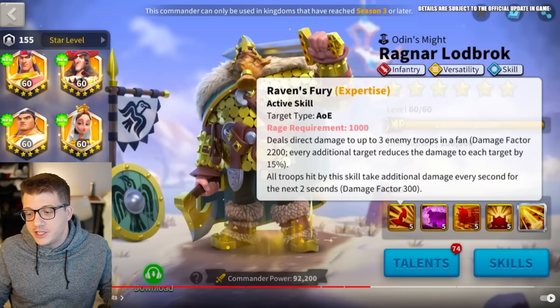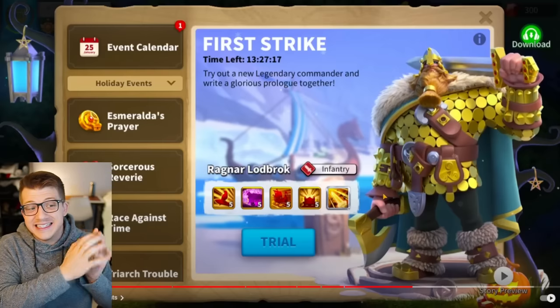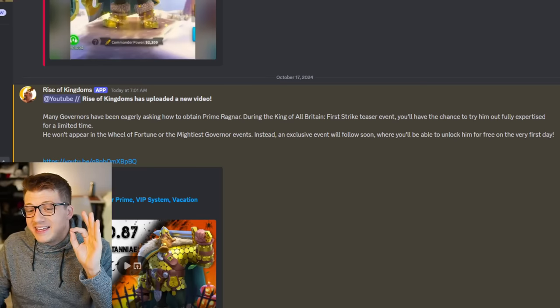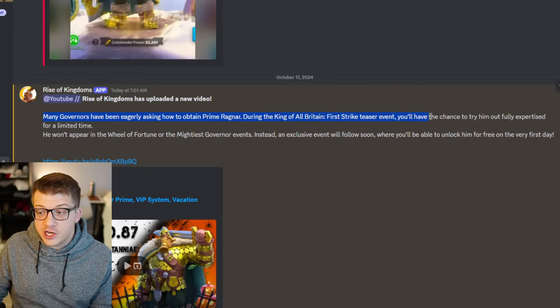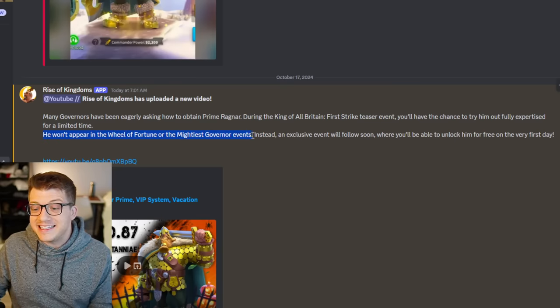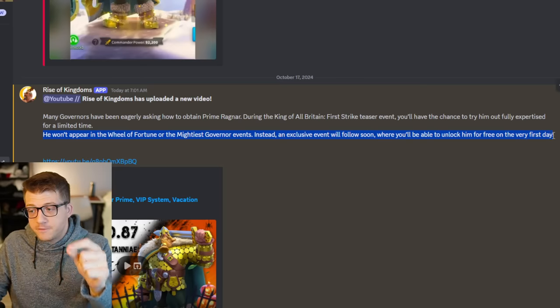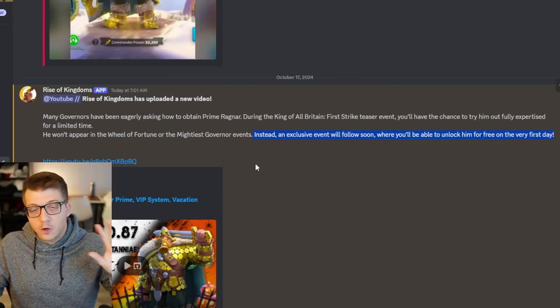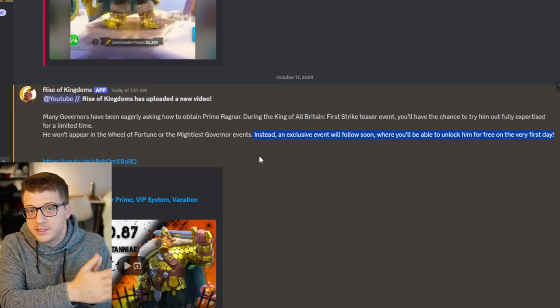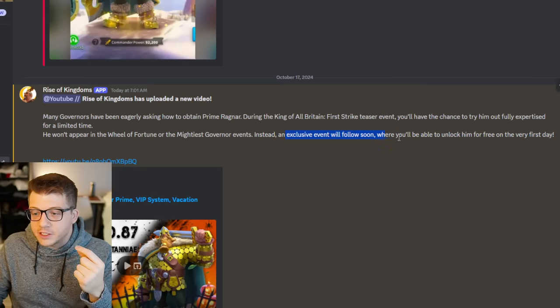This accessory is not available in any other KvK — that is the only thing exclusive to Ragnar Prime in this KvK. He will be usable in home kingdom, other KvKs, Sunset Canyon, and every other game mode. The official Rise of Kingdoms Discord announced that he won't appear on the Wheel of Fortune or the Mightiest Governor events. Instead, an exclusive event will follow soon where you'll be able to unlock him for free on the very first day.